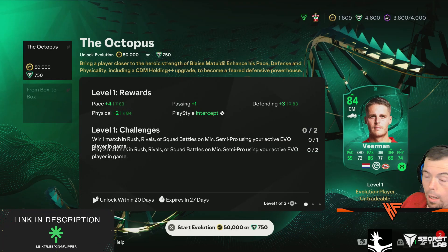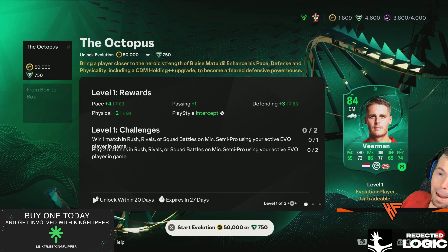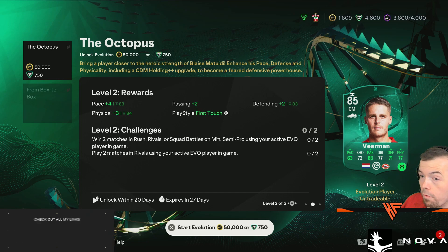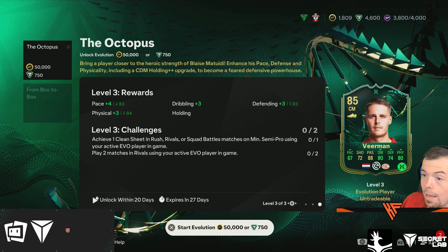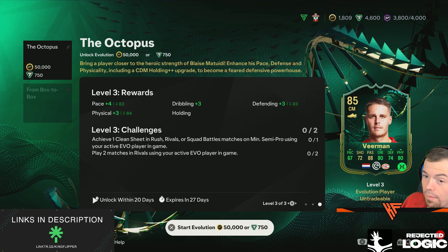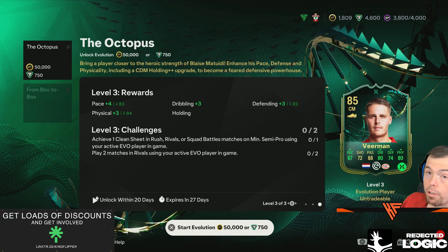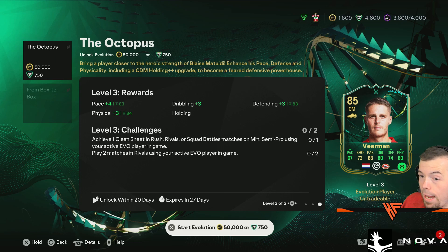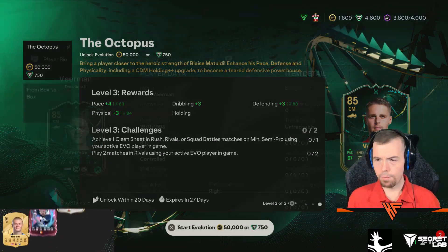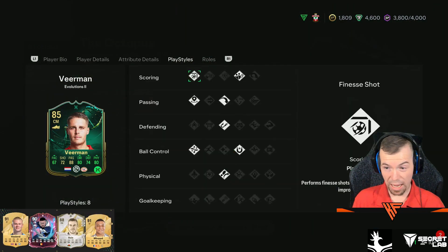Let's have a look who I've got that can go into this. My best-rated card is Veermann — starts with an 81. Don't forget there's a max limit on certain things. It goes plus 3 overall, pace plus 4, passing plus 1, defending plus 3, physicality plus 2 with an intercept playstyle. Then overall plus 1, pace plus 4, passing plus 2, defending plus 2, physicality plus 3 with first touch. The last upgrade is pace plus 4 again — this is a mad upgrade. But you can only go to a max of 83. Dribbling plus 3, defending plus 3, and it can only go to a max of 83. Physicality plus 3, max of 84. And then the holding plus plus thing — this card upgrade, this evolution is a big upgrade for the start of the game.